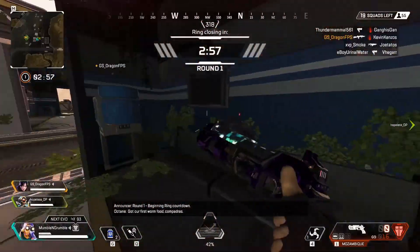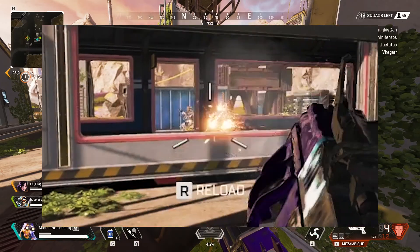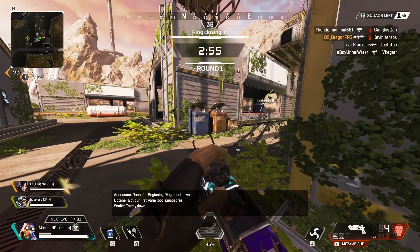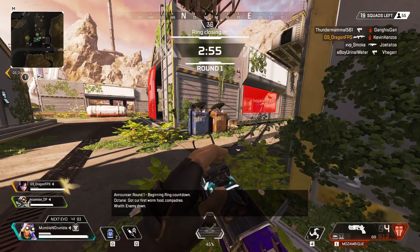I hear a Pathfinder dueling a Lifeline, so I rotate over to help. Since I'm using a Mozambique, I want to move closer to fight within my effective range. As I'm rotating, I should be thinking about where I last saw the Lifeline, what direction she was moving, and where she would most likely appear next. Since she was last seen backing away and moving to my left, she's probably going to come around this corner. Unfortunately, I'm staring at a wall, splitting the difference between the corner and this window. I should have been aiming where she's logically most likely to be.